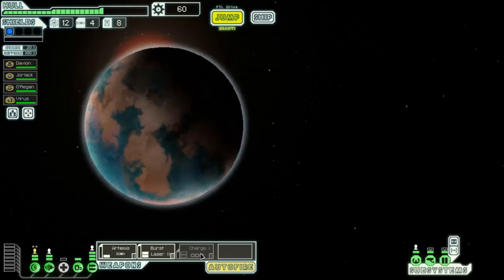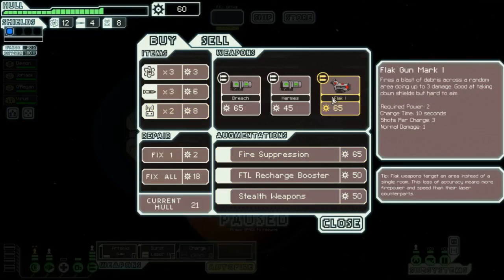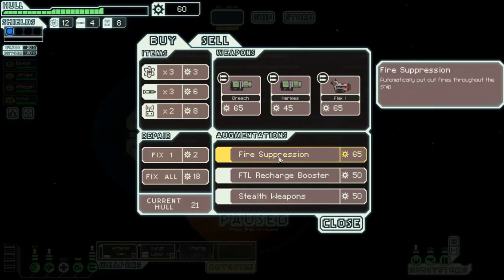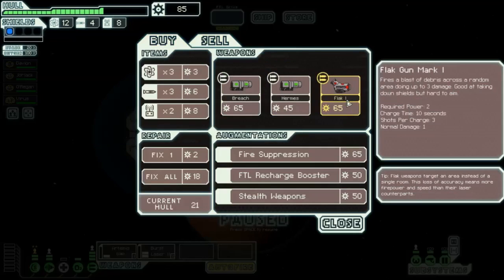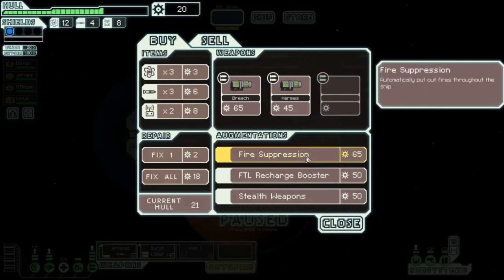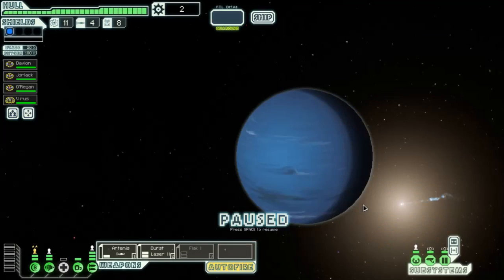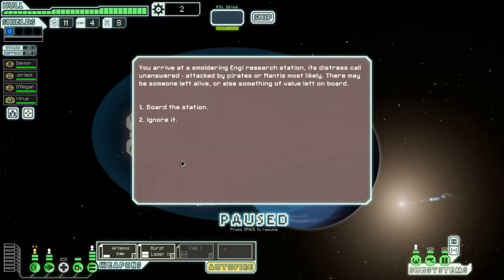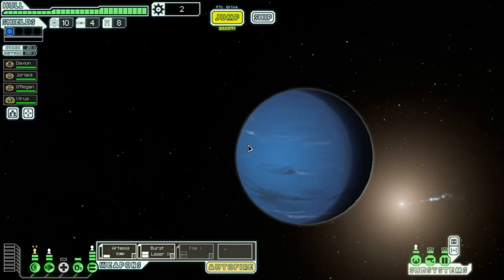Touch the store - maybe we want to sell this charge ion. They've got a flak and a fire suppressor, which would be really good to get. FTL booster - not so much. I'll sell the charge ion because I don't want it. The flak is too good to pass up I feel. Getting the fire suppressor would be really good as well but we don't have the luxury. We'll head to the distress - ignore it, I'm not risking any of my crew members, especially not Virus.